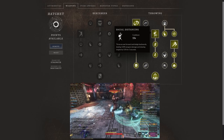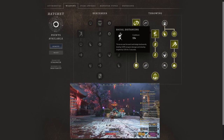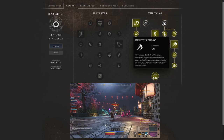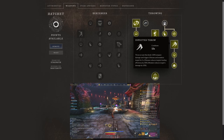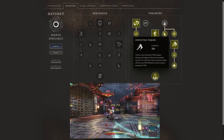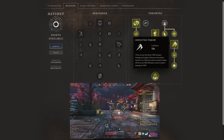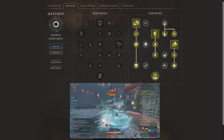We also have a throw that deals 120% weapon damage and slows targets by 15% for three seconds. And Infected Throw: throw an axe that deals 130% weapon damage and triggers disease, weakening the target for five seconds. Disease reduces the target's healing efficiency by 30% and reduces their damage by 10% — a very large debuff, showing exactly why you want to run this hatchet and life staff build.